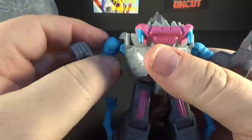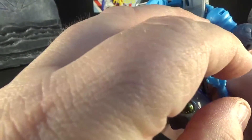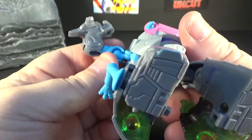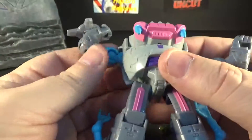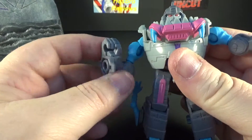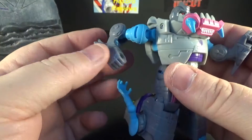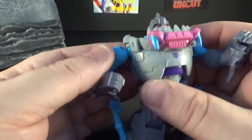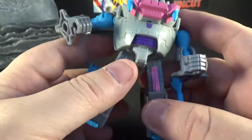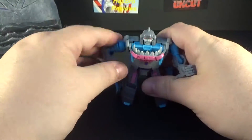These arm pieces are on what looks like a hinge or universal joint — I think I learned that doing reviews. You can get them down a little bit for a droopy arm pose. There's also a small spur or claw here that acts as a foot for Sharkticon mode. Overall, it's not bad at all for a Legends figure — not hateful. We'll do some size comparisons.